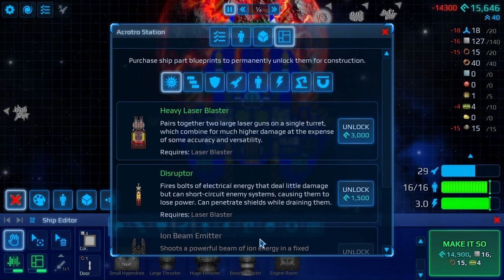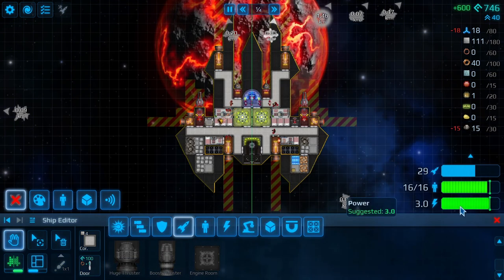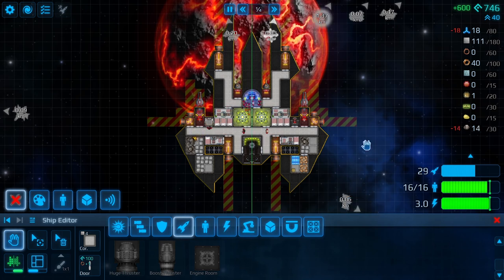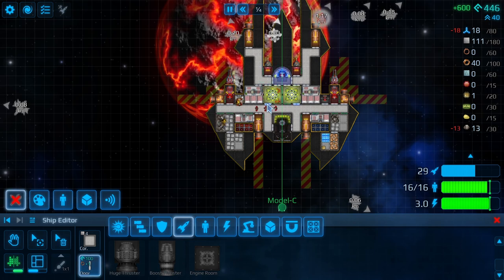Now if we go here we can make it so. That gives us the three power that we need. You do have to go through the ship. We probably better put a door there and a door there.